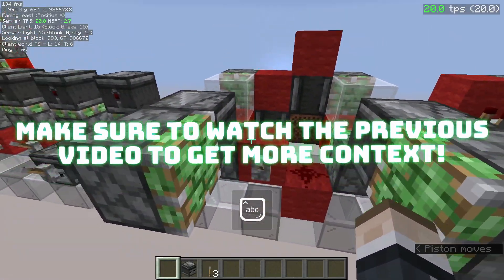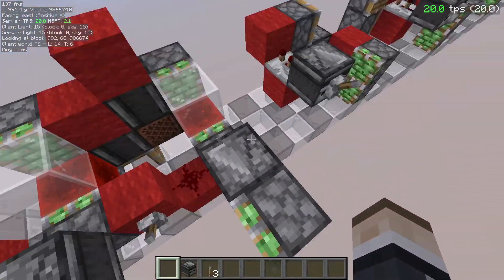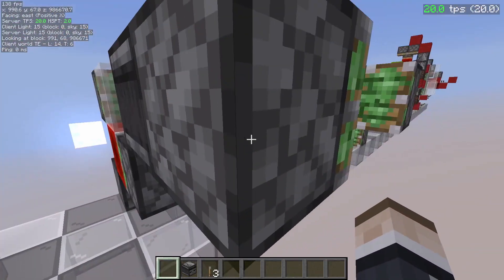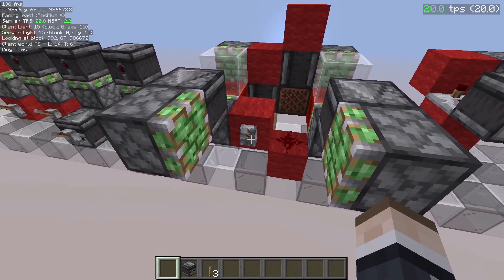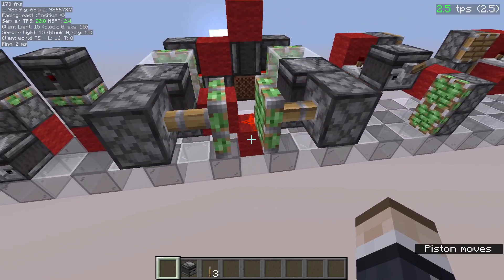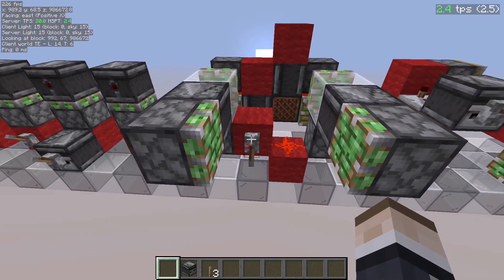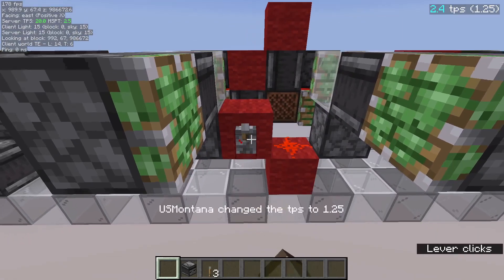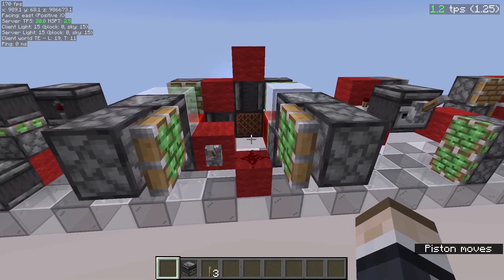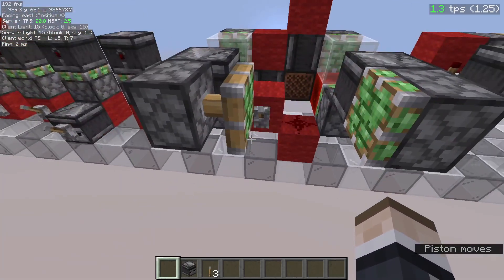Next up: zero tick generators. Here's the explanation for why the right side is one game tick slower. When I flick this lever, both pistons will extend and update at the same time. When I retract — turn this off — something interesting happens: this will update at the same time, but you can see the right side arrives one game tick faster.